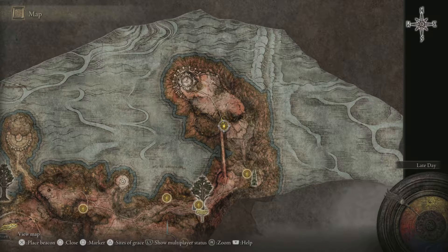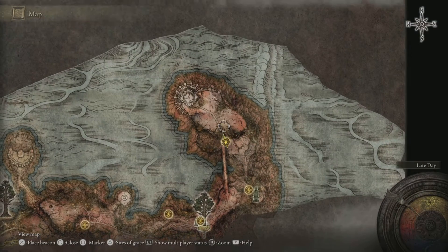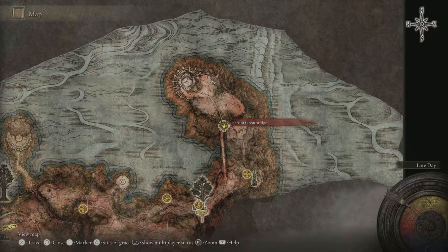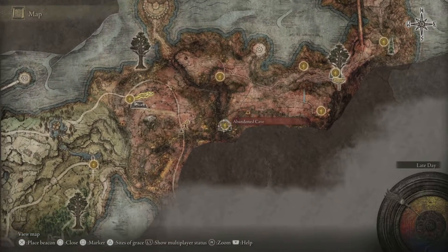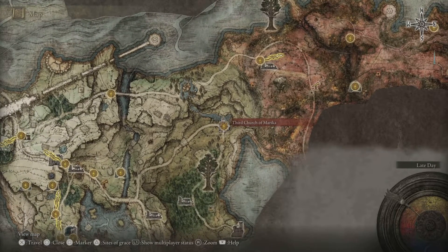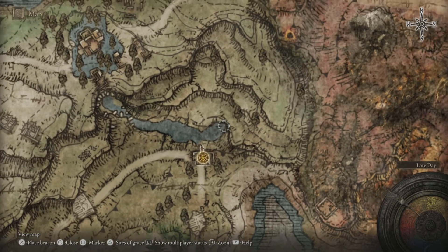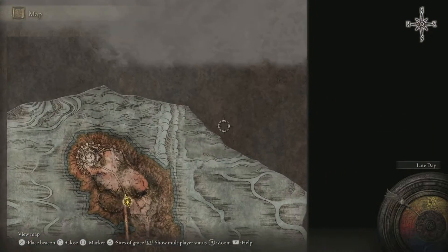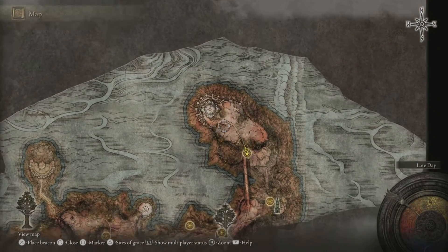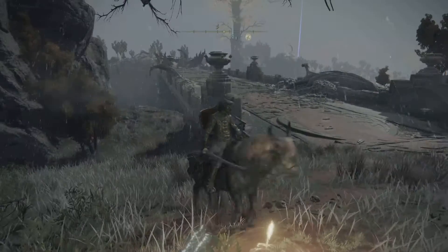No better way than to demonstrate. Where we want to end up is at the Farim Great Bridge point of grace. The easiest way to get there is to go to the Third Church of Marika, go behind it, and right down there there's a portal that leads you over here. Just follow the path south and activate the point of grace.